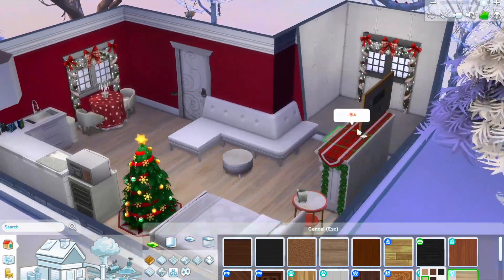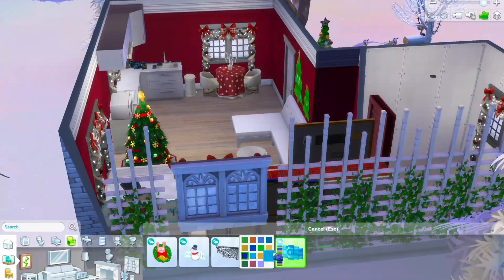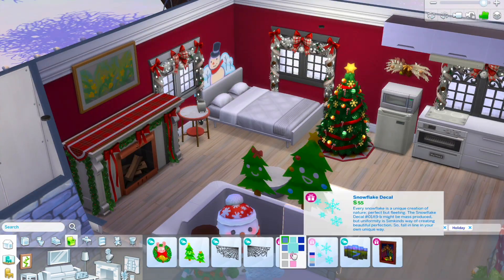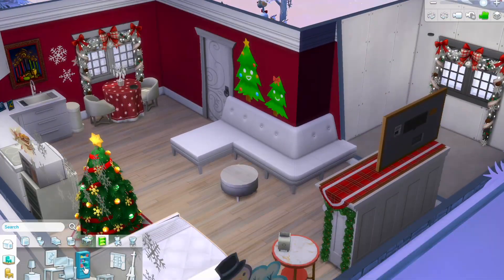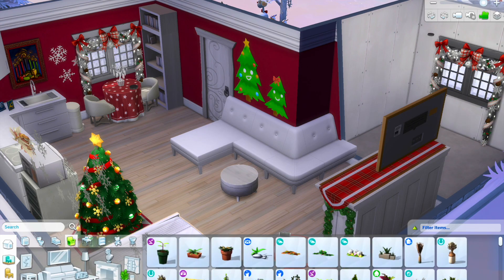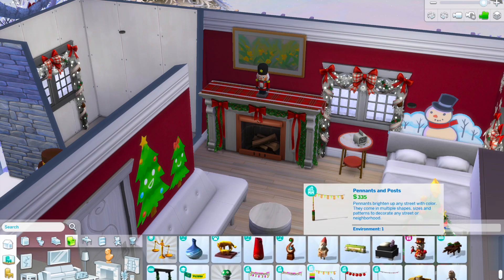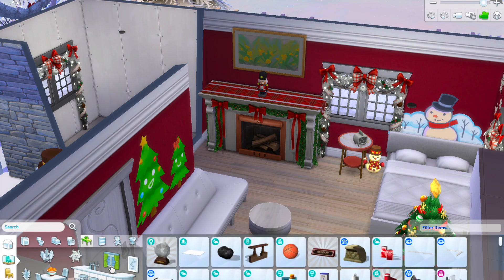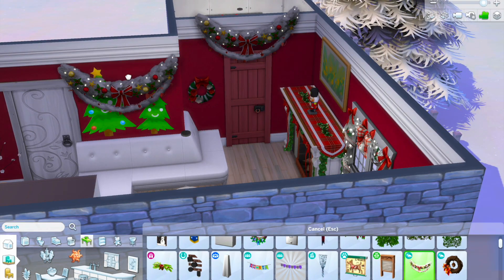I added some Christmas curtains to make it feel a little more festive, and then just some basic flooring from Eco Lifestyle. I added a lot of Christmas decor around to bring in more of that Christmas feel — I'm really loving the snowflakes for these videos, I just put them everywhere and they fill up wall space perfectly. I'm using them in all my Christmas builds from now on apparently. I also added a bookshelf behind the dining table area just to fill up that space, and then some Christmas decorations to the fireplace — a little nutcracker and some Christmassy table decorations.